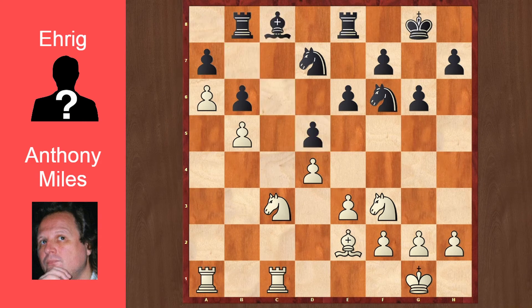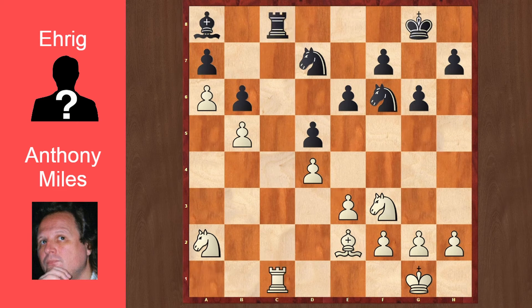Of course he could have played Bc8, but this was equally as bad due to Na2. And now white has the plan Rc7, Nb4, and Nc6. There's really no way black can stop this. So Ba8 was practically forced not to lose instantly. Now Na2, which threatens Rc7, Rbc8. White plays Rxc8, Rxc8, and Rc1. Rxc1, and Nxc1. With these exchanges, white demonstrates that he knows exactly how to play against bad pieces — when you exchange off more pieces, there are fewer pieces in the opponent's position that can pick up the slack of the bad piece.